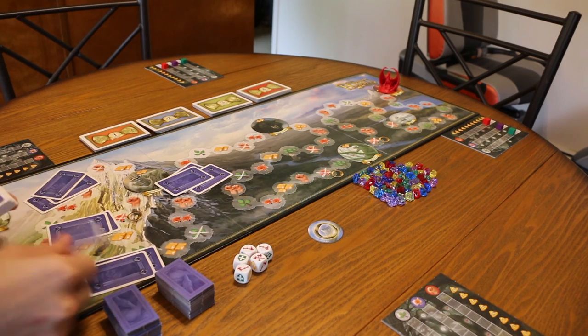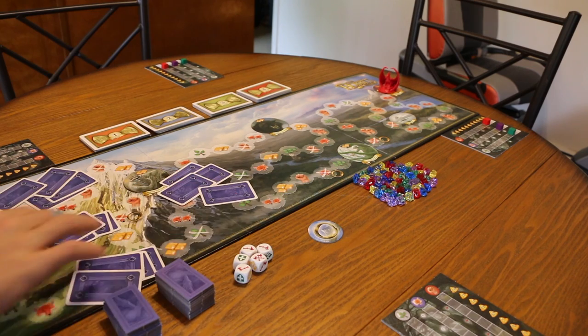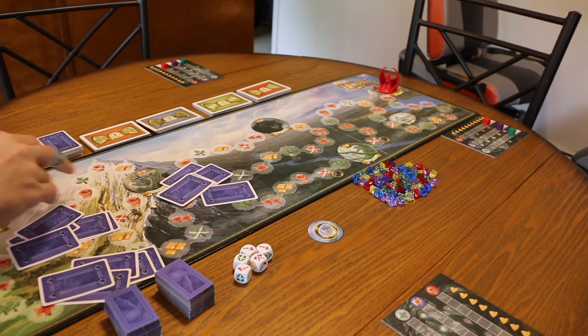Now take the dwarf cards, shuffle them up a bit, then deal five to each player and put those remaining cards back down.